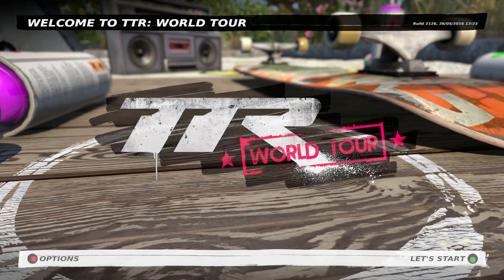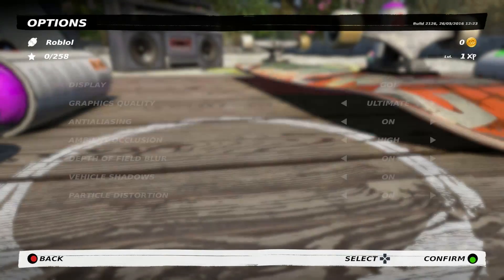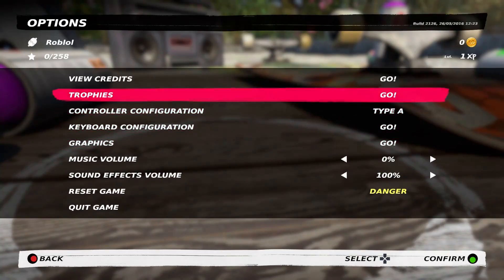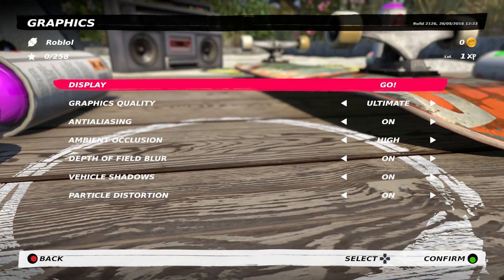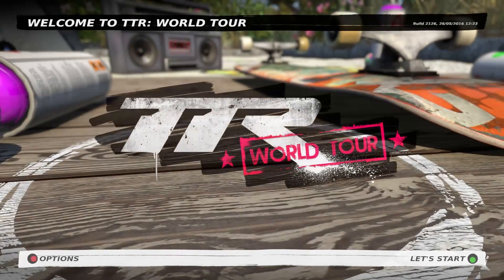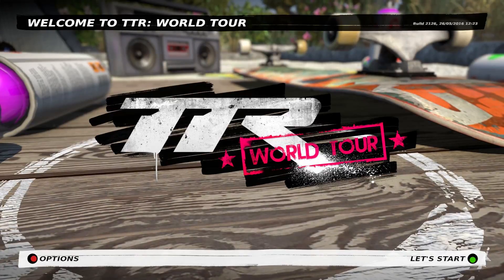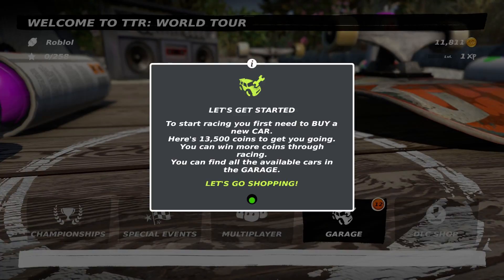So this is what I am welcomed with when I start — a couple of settings, graphics settings. One thing that is rather annoying about the game is it starts on the wrong screen and I've got to go to my graphics, set it to windowed mode, move the window to the right screen and then make it full screen again, which is a little bit weird. But that's my only little gripe so far. Let's get started.